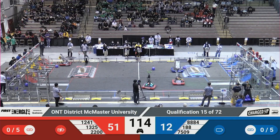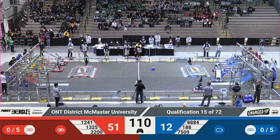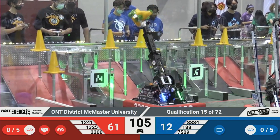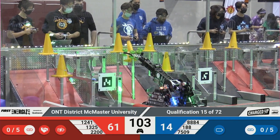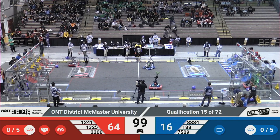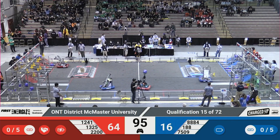Over in the Blue Alliance, 8884 trying to grab a cube from the middle of the field to go place it somewhere in their grid — and they score for the low row. 1325 from the Red Alliance jumping over their charge station, racing over to their substation, grabbing a cone right away and moving back. Oh, but they missed the cone! Don't worry, they'll come back, they'll grab another one.